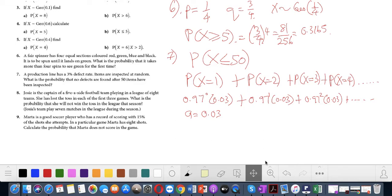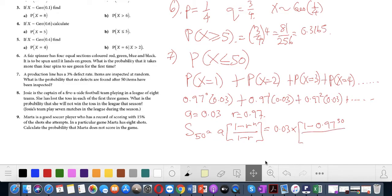So a = 0.03 and r = 0.97. Using the geometric summation formula with n = 50: a × (1 − r^n) / (1 − r), substituting: 0.03 × (1 − 0.97^50) / (1 − 0.97).